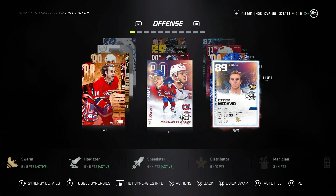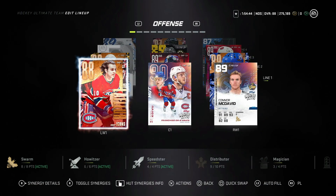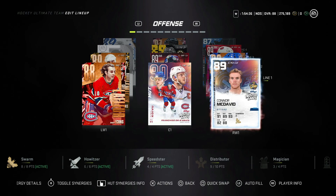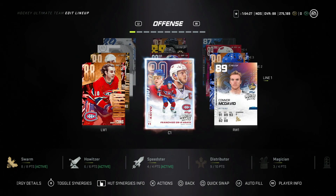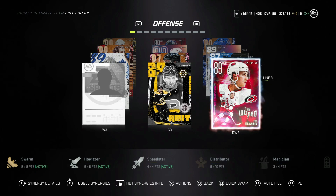Now, an update on my team — I've got swarm, howitzer, speedster, and distributor. I took out distributor because I'm selling my Jerome McGinla. So 88 Lafleur with Sakic, Koivu, and Connor McDavid — I really like this McDavid but I wouldn't pay the price unless you're HUT rich. Then Wayne Gretzky, Nobles, and Lemieux — I think Nobles is still the best centerman; I was just trying them out. Then Jerome McGinla, who I'm loving — his shots are really effective and I keep scoring with him — he's on my third line with Bergeron and Teuvo Teravainen.